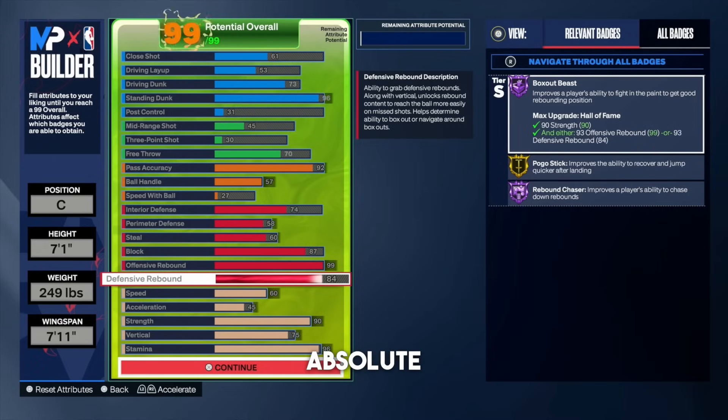Overall, this build is an absolute beast. You're going to be able to dunk on heads, throw it down the court after getting the rebound, and snag just about every single rebound. This is literally the best center build, in my opinion, on NBA 2K24. If you guys would make any changes to any of these builds, let me know down in the comment section. These are the best builds in NBA 2K24 Season 3 — if you want more build videos, drop a like and subscribe. I'm out. Peace.